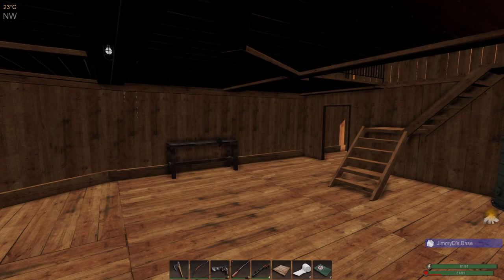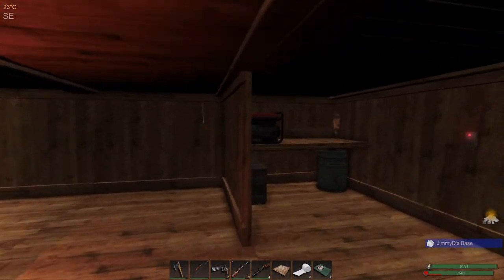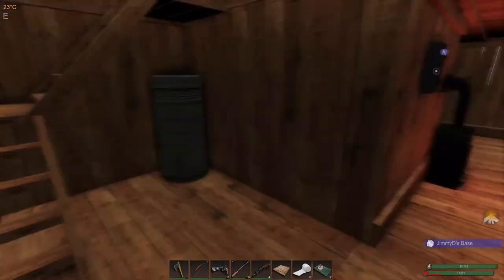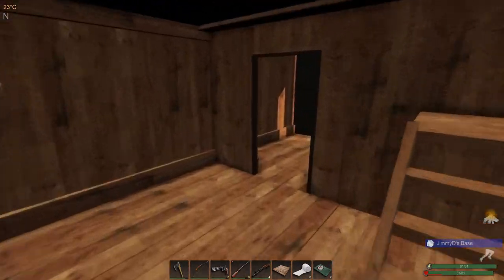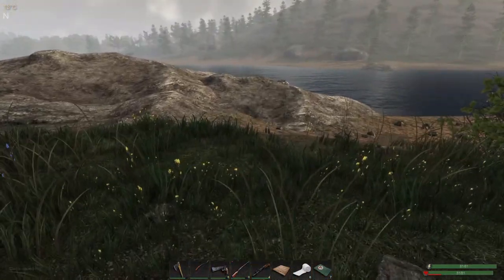Welcome back everyone to another episode of Subsistence. We are going to get our day started — we need to go gather some wood and do some farming. We're going to work on the footbridge and hopefully see some Bambi while we're out.